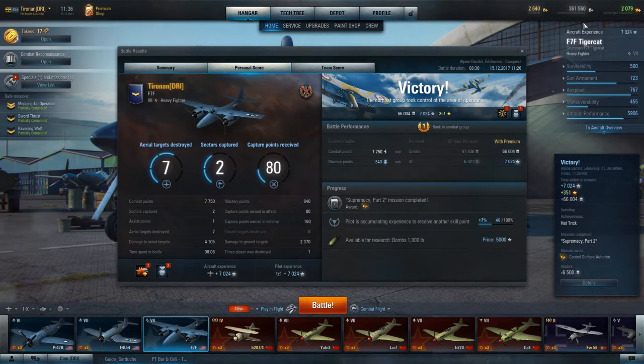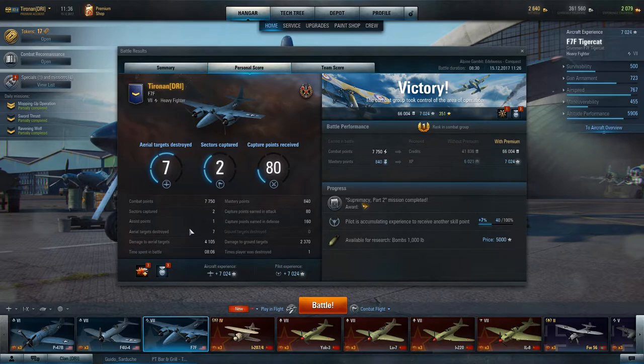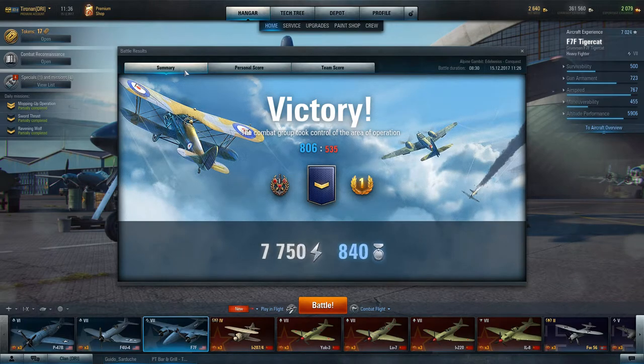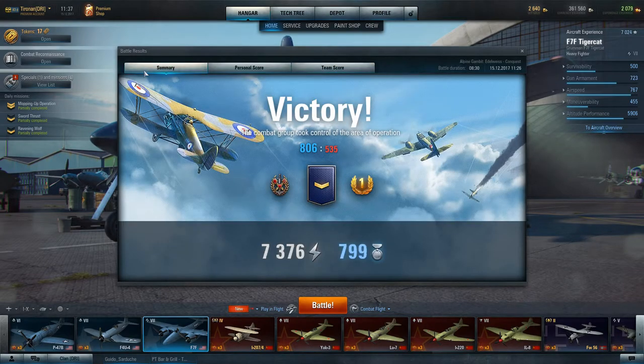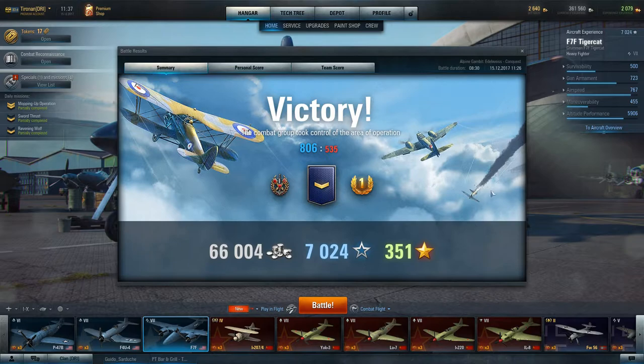I'm very sure that I added a lot to keeping the high-altitude area clear for my team. Seven kills, one assist. I've certainly had more kills, but this added a lot to actually winning the game. Kills are not meaningless — you can go after bombers, rack up 15 or 16 kills — but I will promise you that in most cases it won't make a tinker's damn to actually winning the game. Team score came in number one.